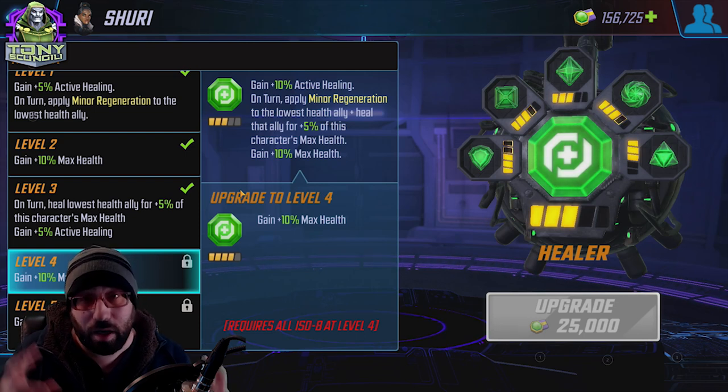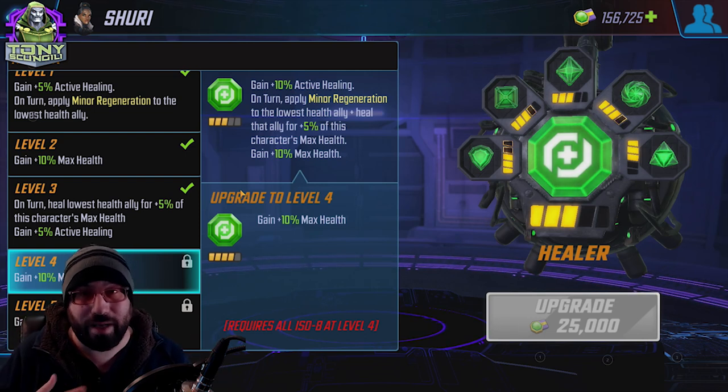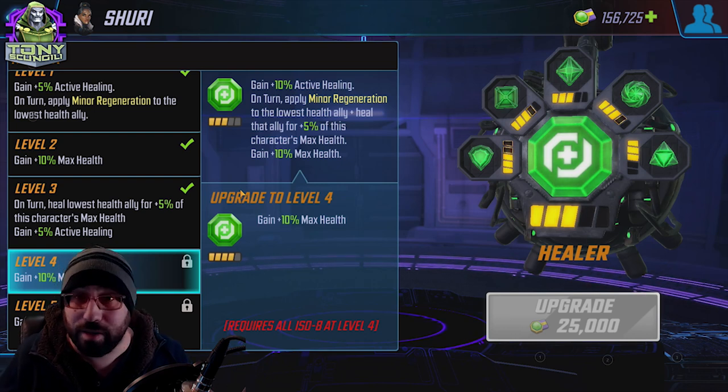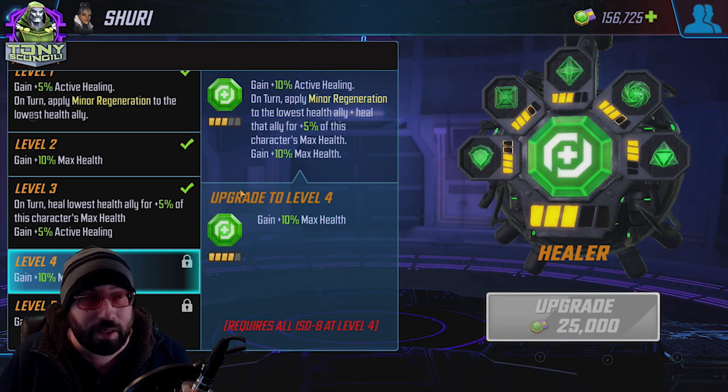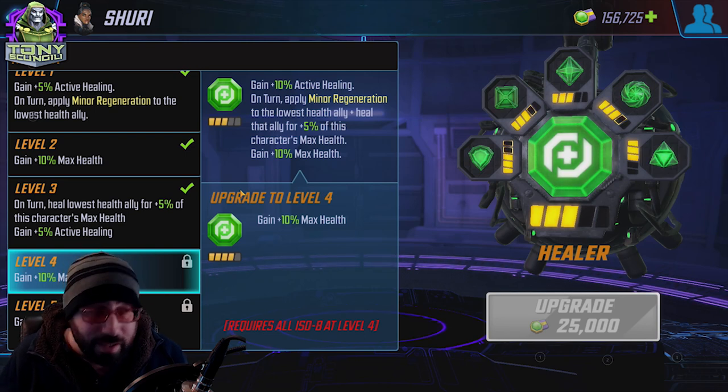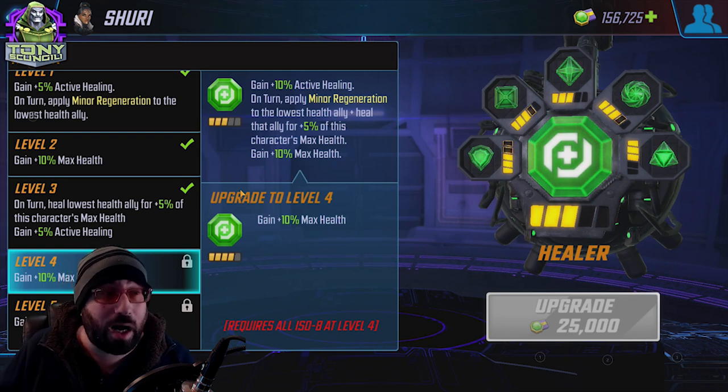Shuri's biggest — technically only — heal is on her ultimate. However, active healing does trigger on her passive when her turn comes in raids and it throws a heal to somebody. It just increases the amount; it doesn't increase some arbitrary stat. For example, if you were to heal somebody for a thousand, the five percent increase would make it a thousand and fifty — nothing crazy at lower numbers.